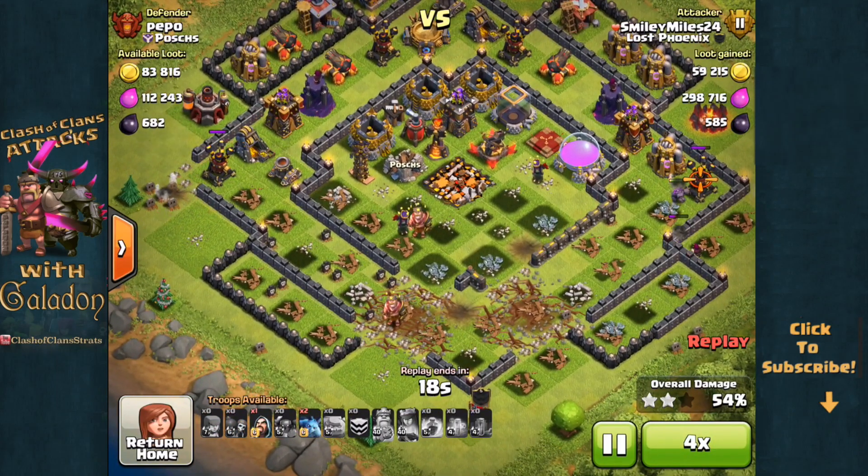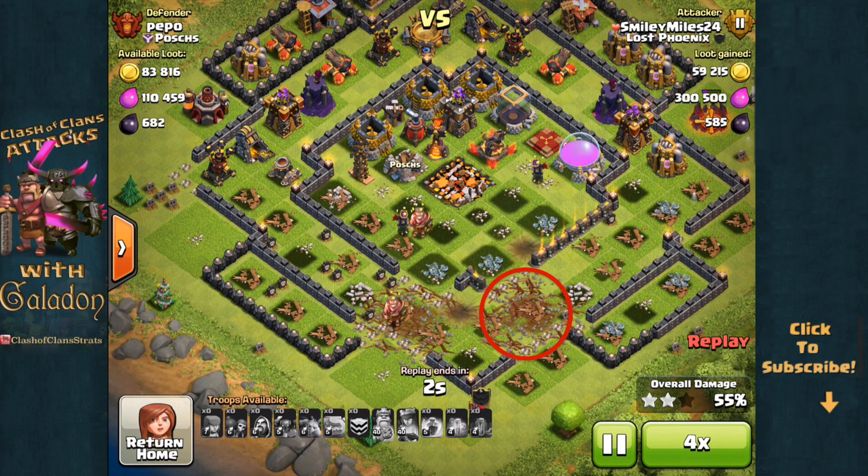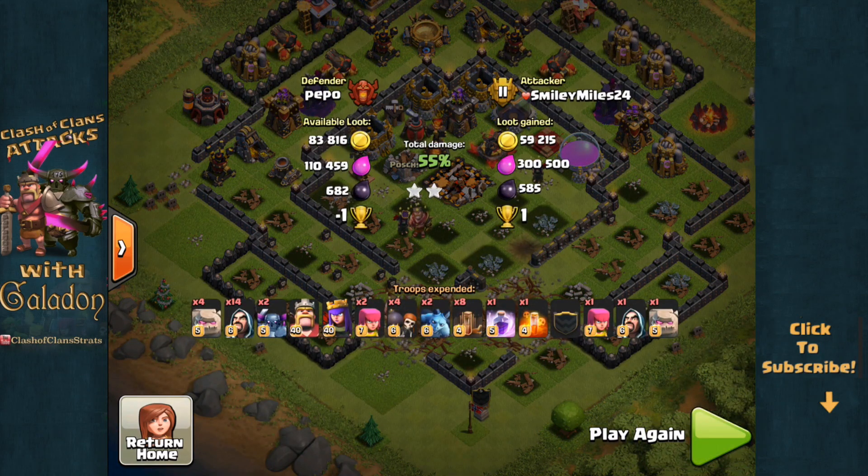As this attack wraps up, it's important to note that those earthquake spells will take out walls even five spaces apart. It is always critical to know the effective radius of your spells — not just your jump and your rage, but now your earthquake as well.